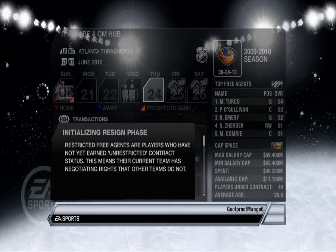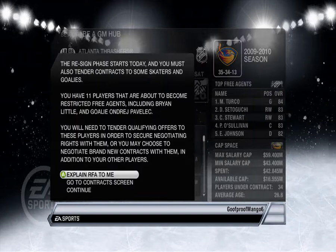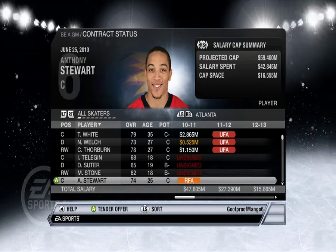I don't have as many phones. Oh man, this is so slow. Initializing re-sign base. Okay, go to contract screen — do I have anybody who needs a contract? Those guys can stay unsigned, I guess. Anthony Stewart — negotiate new contract, sounds good.